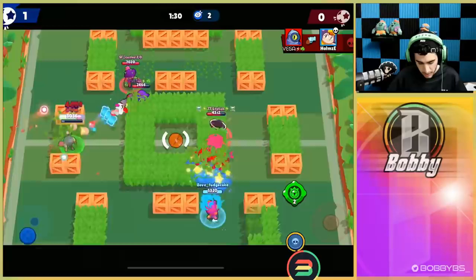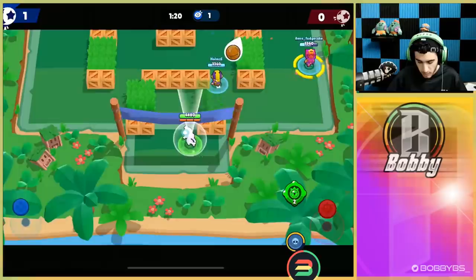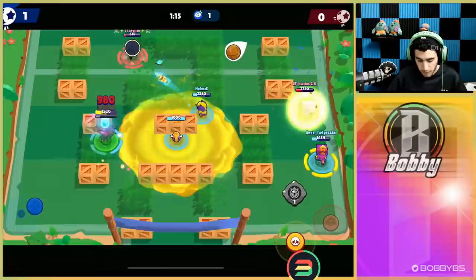Moving up the left side again to try and get out of the way — very close to our super, we're going to be able to get it. Going to go for a pull and we're gonna get a triple pull but unfortunately we are gonna go down. We did get a good amount of value from that triple pull so we are pretty close to our super. We don't know where everyone is right now, so this is a really good time to use gadget — we figured out where that Poco was and didn't get snuck on.